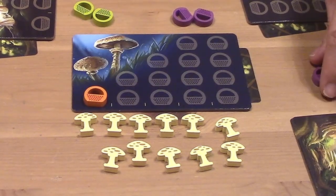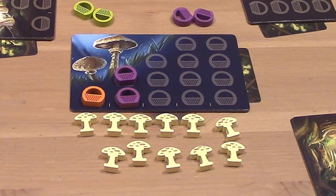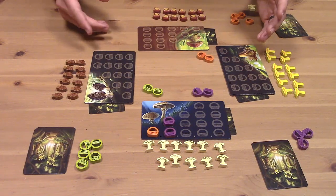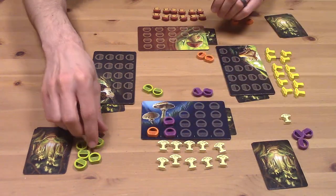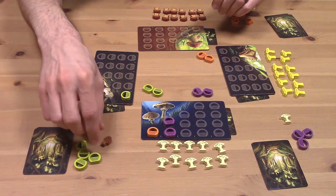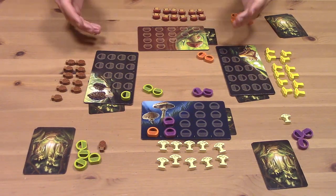Purple, if they wanted a parasol mushroom as well, would have to spend two baskets using that next column over, and you always have to fill the column to collect the mushrooms. It gets harder to collect as other people have already collected the readily available mushrooms. Purple would get their mushroom as well. We keep going around, placing baskets and collecting mushrooms into our little supplies, until nobody has any more plays because they don't have enough baskets to fill any of the available columns.